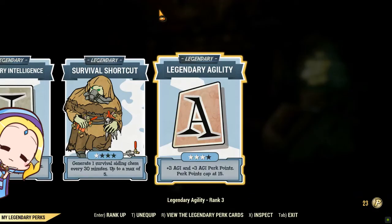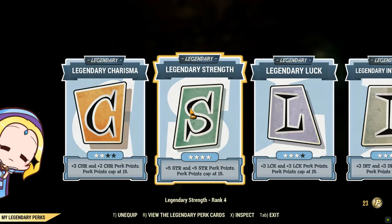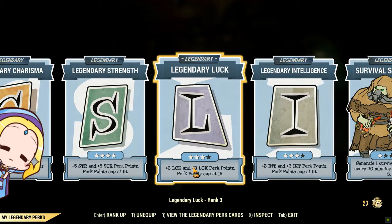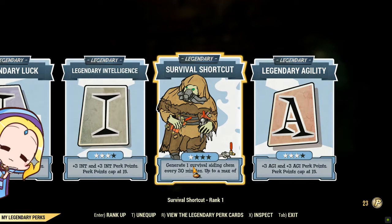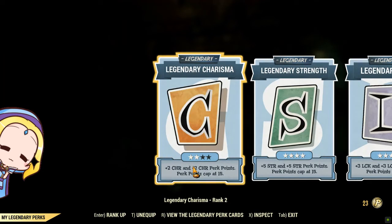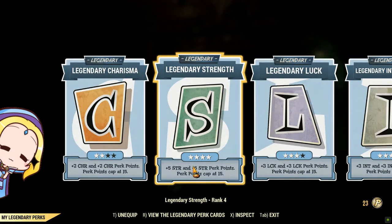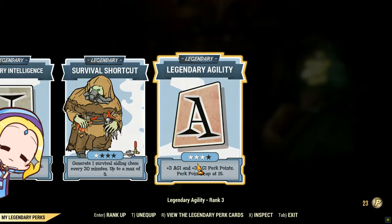The legendary perks you require are Charisma, Strength, Luck, Intelligence, Survival Shortcut, and Agility. Survival Shortcut is useful for mules as it can keep them well fed. Strength is one of the vital legendary perks, so as to maximize your denominator carry weight. Perk coins can be obtained from perk card packs and from the scoreboard. A pro tip is to always transfer perk cards and perk coins earned from the scoreboard to your mules, as your main character can easily get perk cards from leveling up.